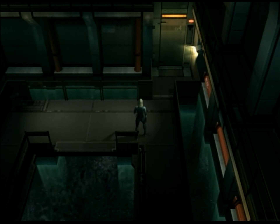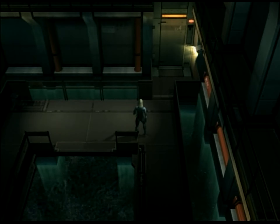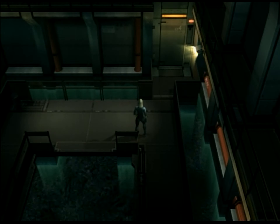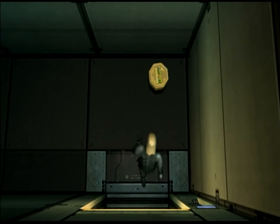Hi guys! Welcome back to Let's Play Metal Gear Solid 2. In the last part, we beat Vamp, surprisingly. That was harder than I thought it was. And now we're going to take our level 4 card key and go save Emma.